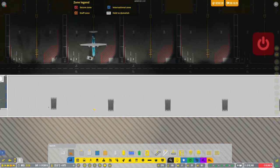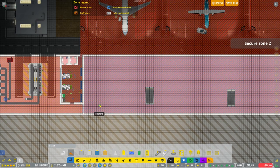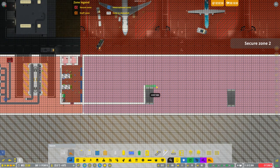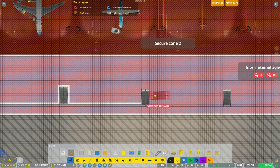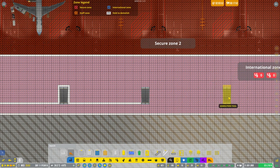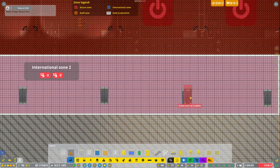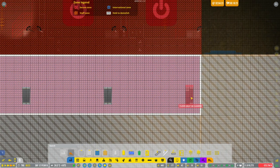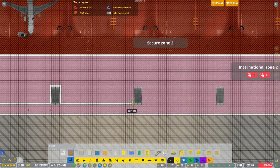We've got a theme going — staff can come up here too, which is pretty cool. I wanted to wall this in. Moving things around, removing the international zone from part of it. Now let's do some fancy lounge work — removing a wall and redoing the zoning to get the layout I'm going for.